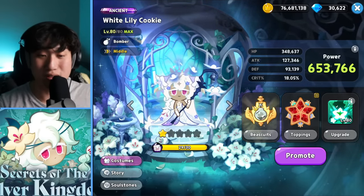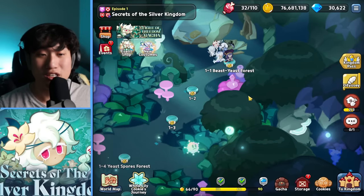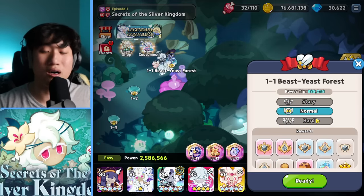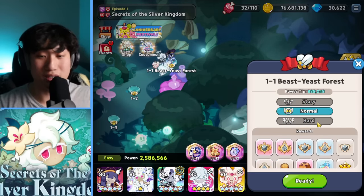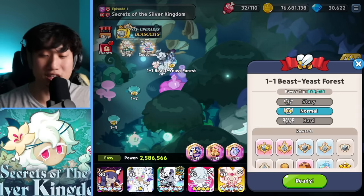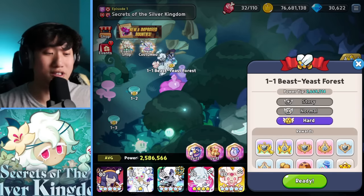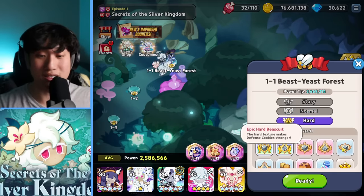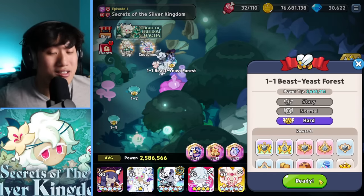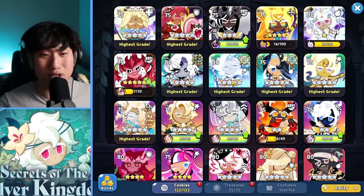We now have the topping, the skill, and the biscuit. Biscuits are only attainable through the Beasties exploration — story, normal, and hard — and they all provide different rarities. Story gives rare and common, normal gives epic, rare, and common, and hard gives you a chance at legendary as well as epic and rare, with no common. These biscuits are pretty OP.